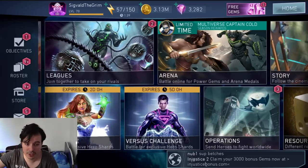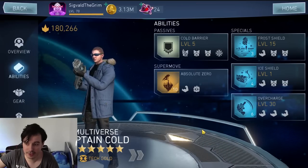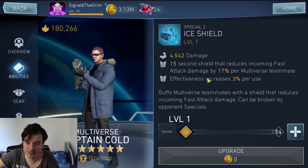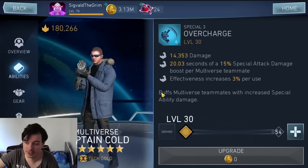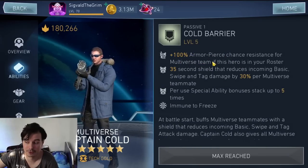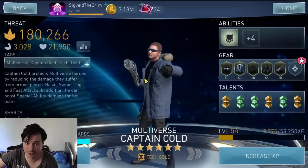We've got Captain Cold and Starfire. Multiverse Captain Cold is kind of a trash character and he's very often in the arena seasons. His gear gives him a shield that gets destroyed as soon as he's hit with a special ability — not such a good shield. Another piece gives a more or less useless shield, and another gives a small damage boost with no team that can use it efficiently. The only reason you'd want him is for the armor pierce resistance he provides for your multiverse characters, which is situationally useful in Arena and Champions Arena. Don't gem refresh for him — he'll be here again.